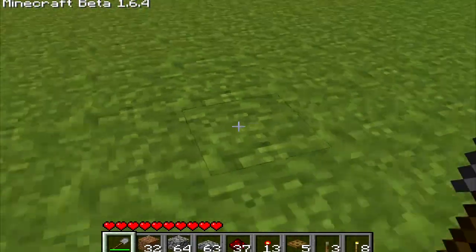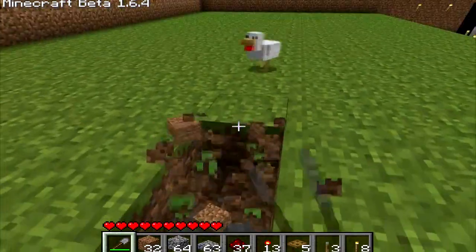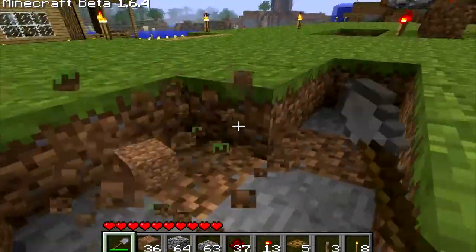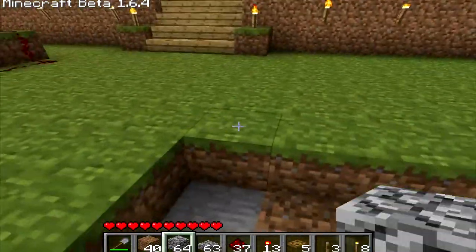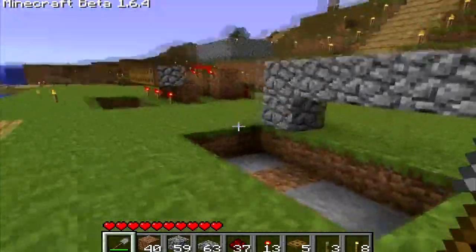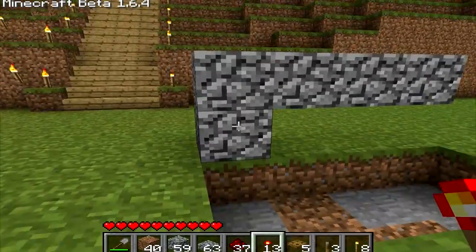We'll start right over here. What you want to do — I'm just going to do this for demonstrational purposes — you want to mark off a little area for where the pit would be or whatever. You build two up, and you build all the way across. These are the blocks that will support the drawbridges, or the hatches, or whatever you want to call it.